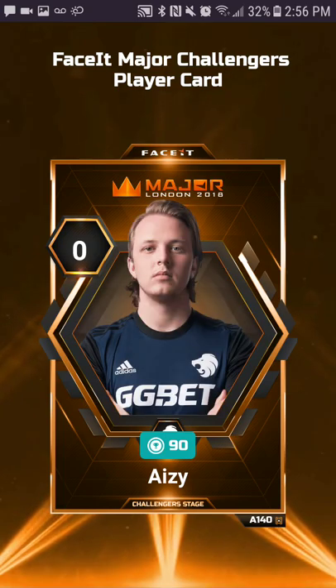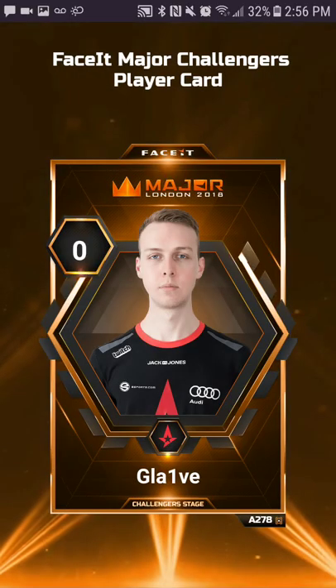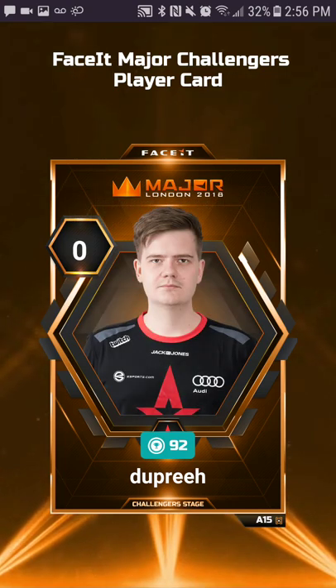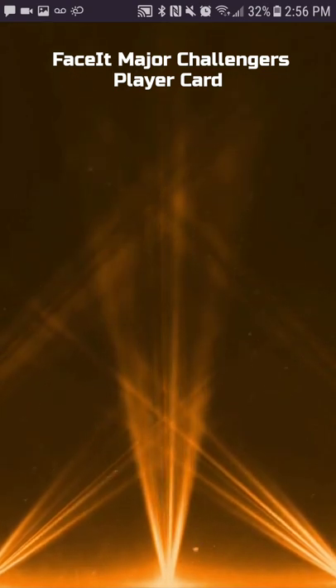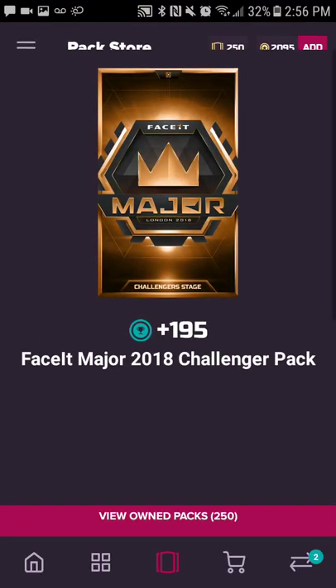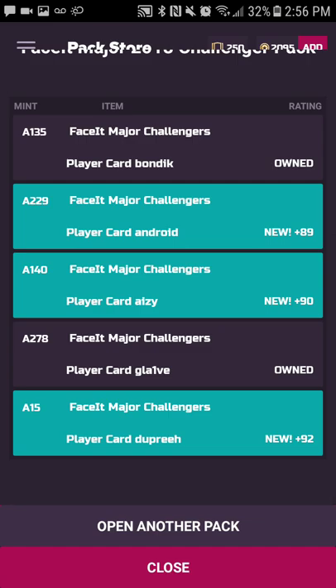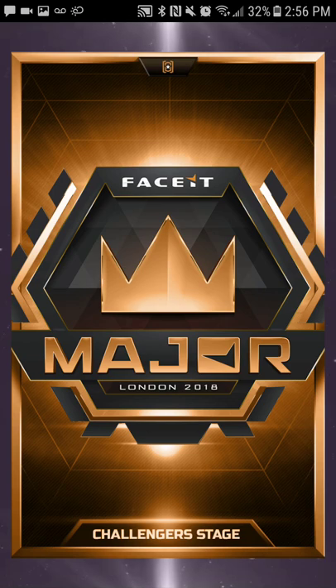I'm getting some new cards, which is always good. An A15 dupreeh — that's pretty low, it's good to see. I like the designs of these new cards, and I like the pack design as well. Let's get into the second pack.